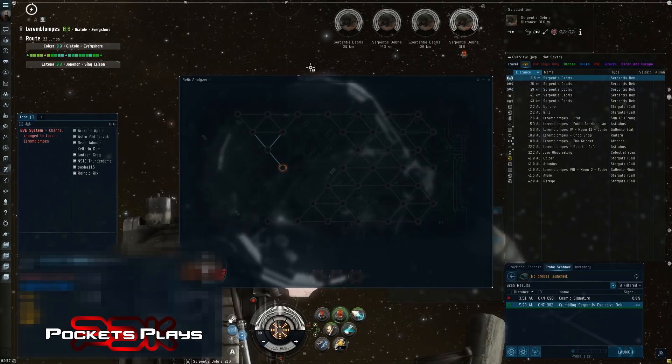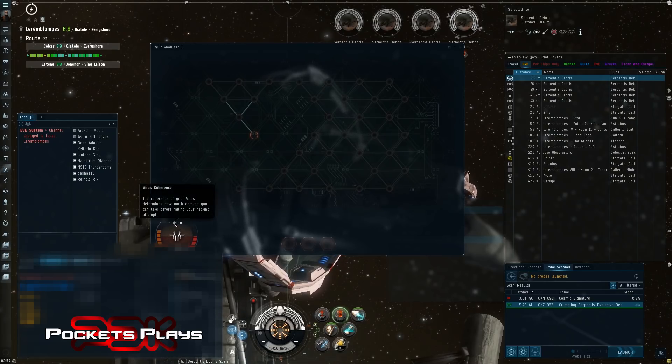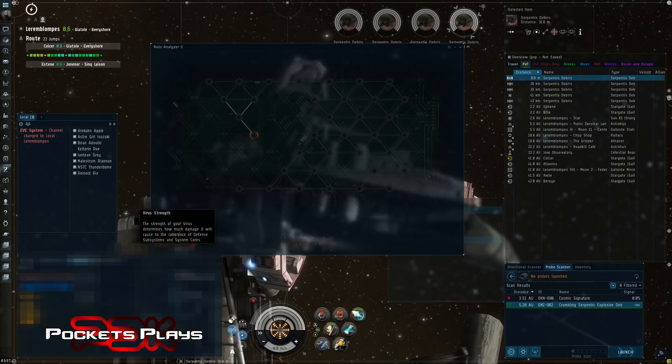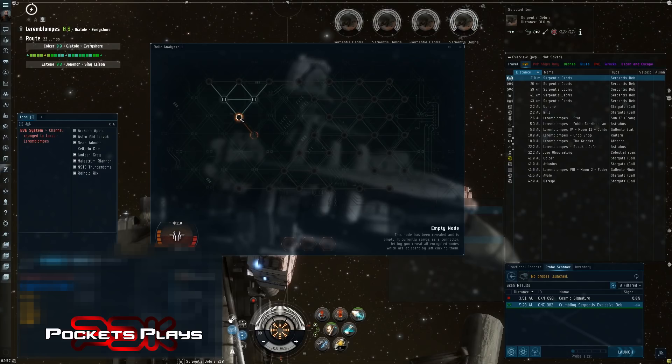Here's the hacking mini-game. You've got your virus coherence — that's your virus hit points. The idea is you're a virus trying to get through the computer's defenses, find the core, and destroy it. Your strength is how much damage you do to anti-viruses. You start here and click nodes to navigate. When you click a node it gives you a number — for example, five means there's something within five nodes of that one.